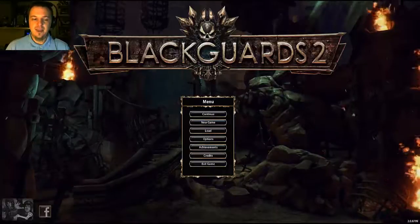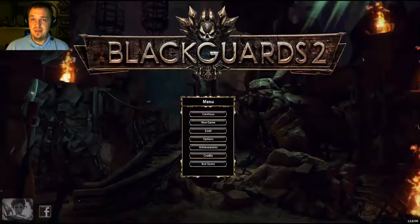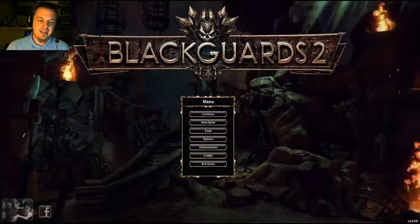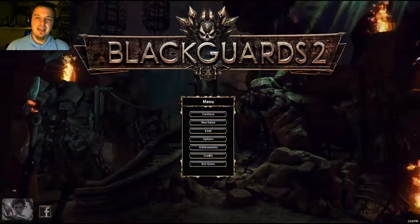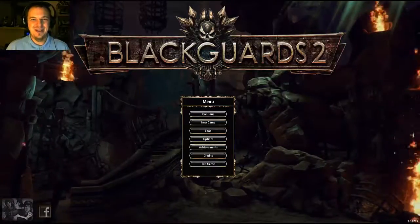You start out as Cassia, and she has a horrible, horrible backstory. But eventually you'll get into it — it does take a little while to get into the game. But you collect your gladiators, as they are called, and attempt to take over the world as the Spider Queen, which is a pretty cool story.